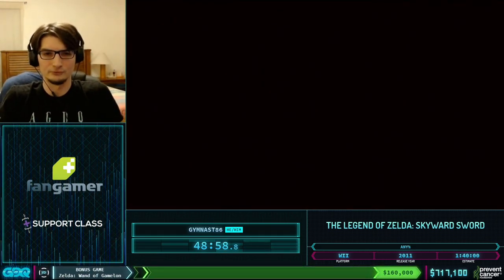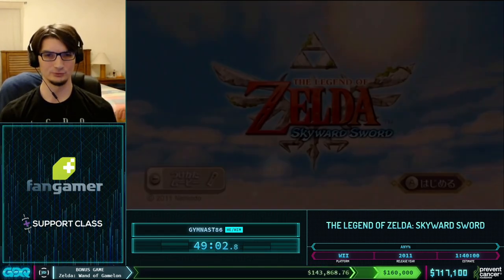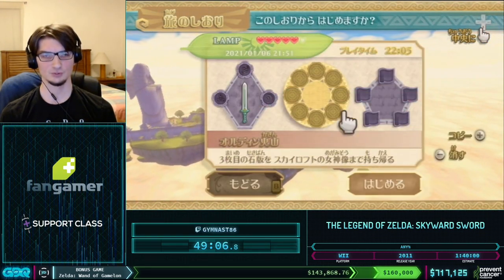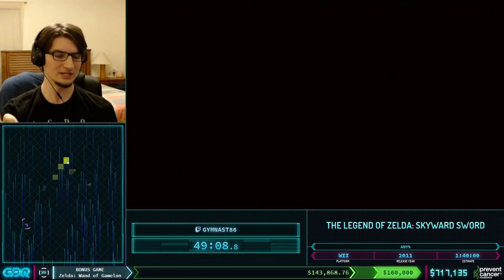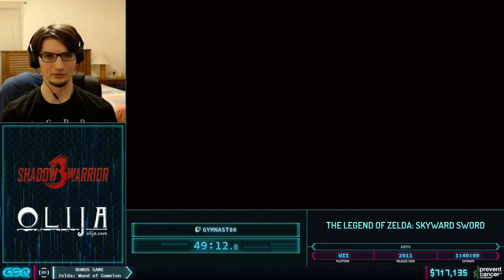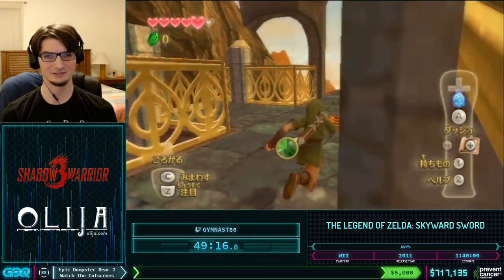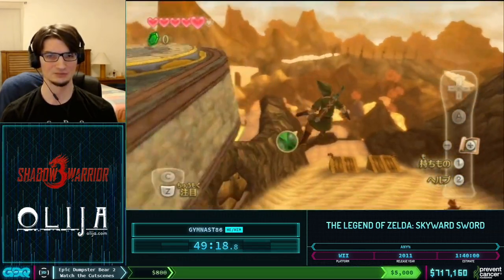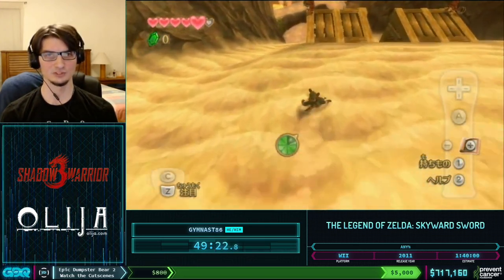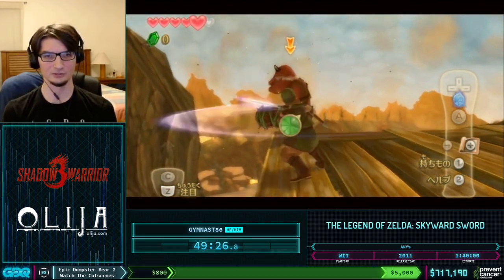Unfortunately the RNG did not work out, so I have to reset and try again. What we're trying to accomplish is quickspinning the Bokoblin so it lands on the very edge of the ledge it's standing on. The problem is that the knockback distance when you attack the Bokoblin is random — there are four different knockback distances, so we just have to get the correct one.